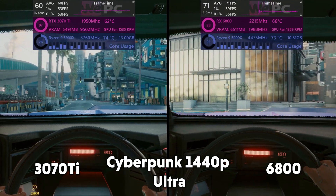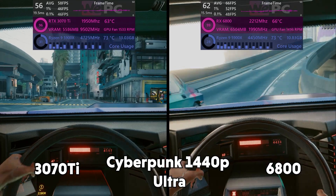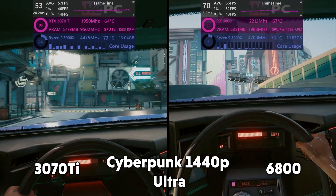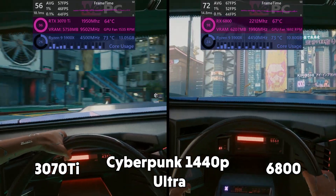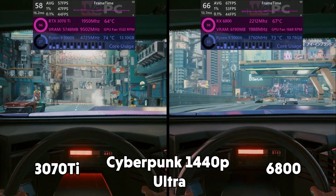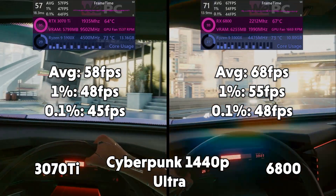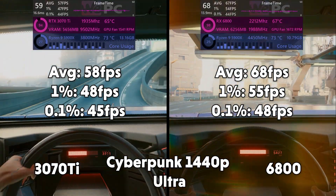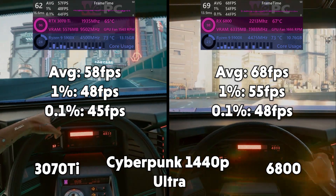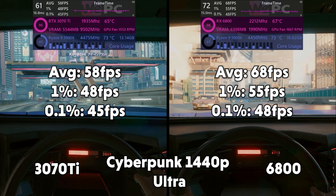Dropping down to 1440p, a lot more playable frame rates. Stutters are really nowhere to be seen and the FPS in both cases is hovering around 60. But the 6800 does have a slight edge here. The 3070 Ti comes in at 58fps, 1% of 48 and 0.1% of 45. Whereas the 6800 dominates with a 10fps boost — 68fps average, 1% of 55 and 0.1% of 48.